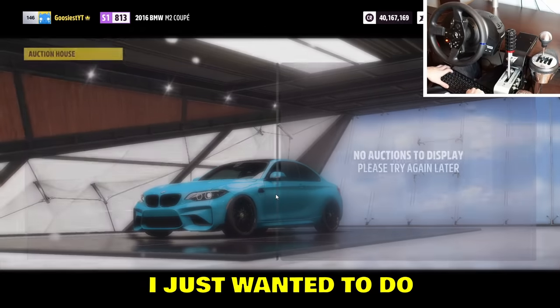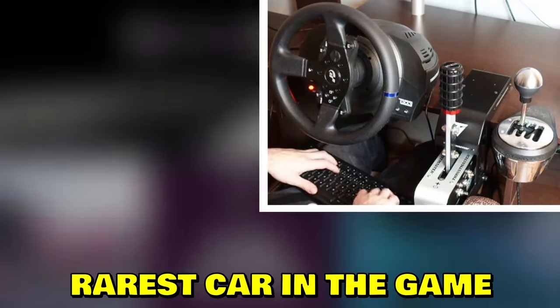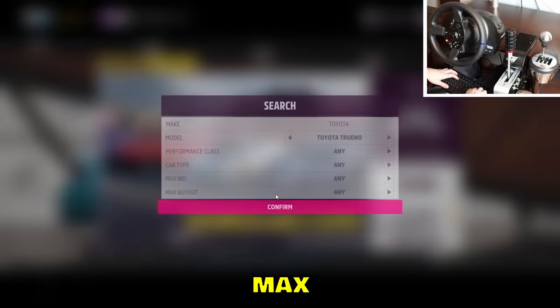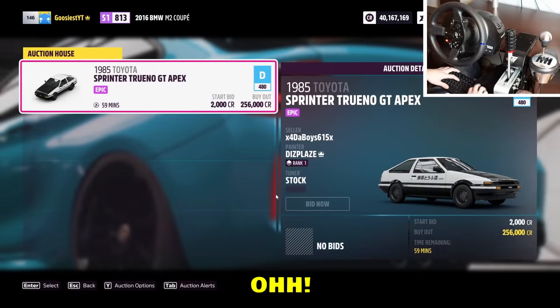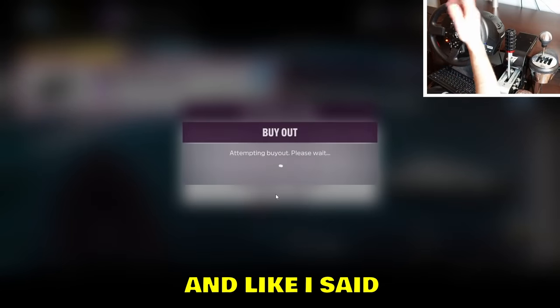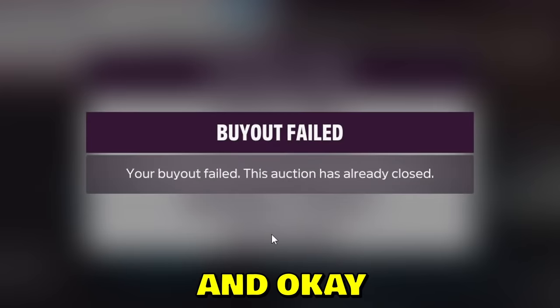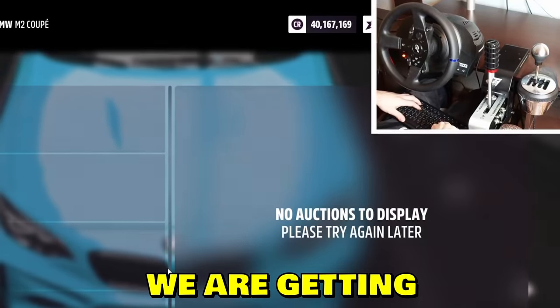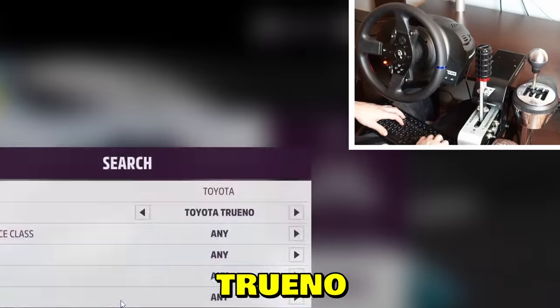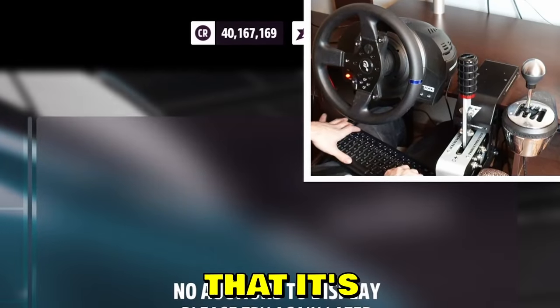I just wanted to do this YouTube video to show you that you can get this most rarest car in the game very easily — no big deal. It's like one to two minutes max. Usually it takes like 30 seconds on average to get the 86. And we got it! Like I said, about 30 seconds on average. Just showing you it's super easy.